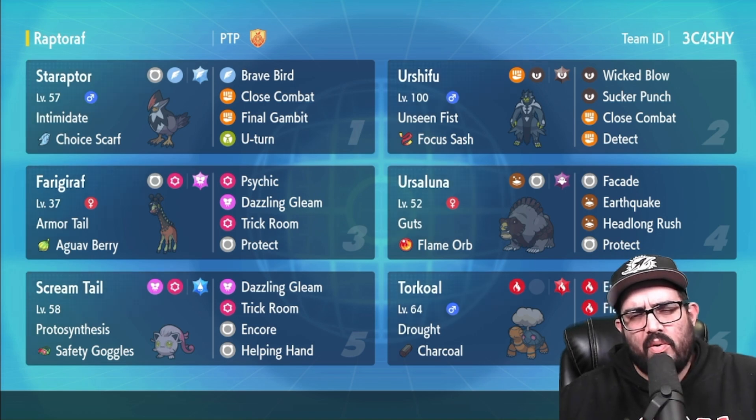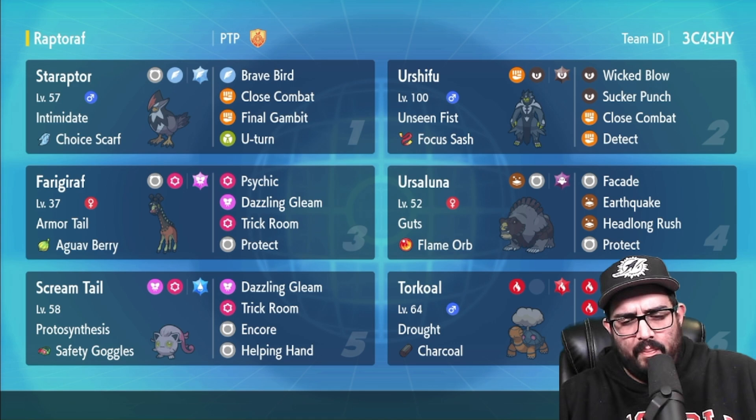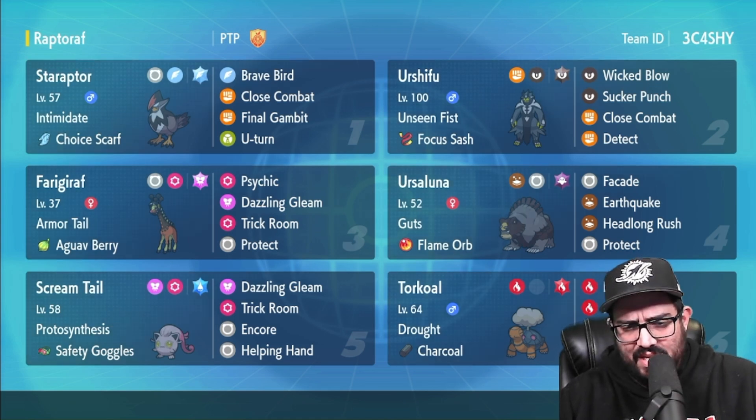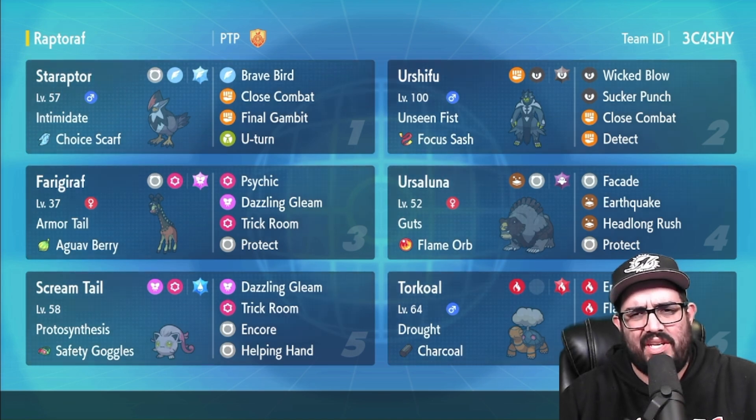Yo, what is up YouTube, it's your boy Bruno, we are back once again and I got something kind of spicy. Peter Chen is a fantastic player and fantastic team builder, and they dropped this wild team in Peoria the other day.